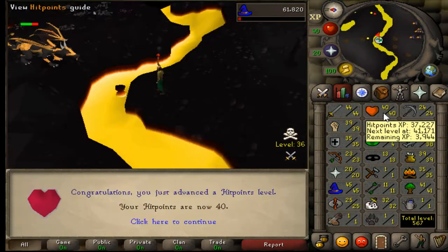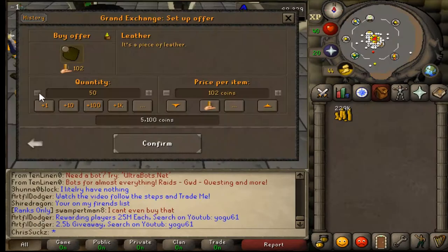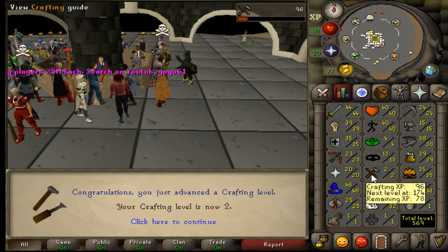Hey, what's going everybody? Welcome back to another episode of Let's Play Rootscape! These first few levels here are me going to these places called Lava Dragons. I think I probably did this before. I got a bunch of loot, I died a bunch, and now I actually started training my crafting specifically to be able to do Fairy Tale.